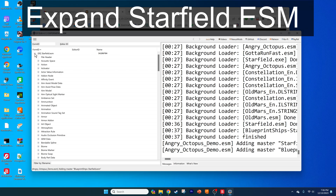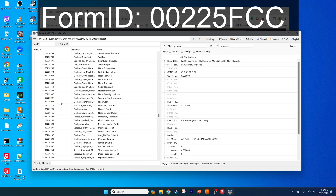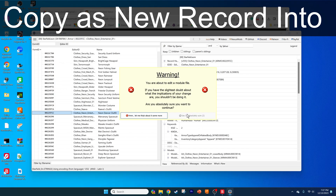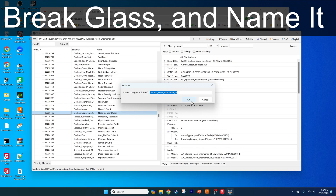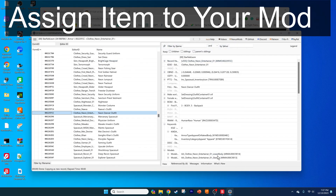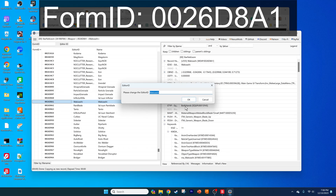Expand the Starfield.esm entry. Expand the Armor tab. Then highlight the Close Neon Entertainer 01 entry that has the Form ID as shown. Right-click on it and click on the Copy as New Record Into option, and then click Yes when it asks you to break the glass. Change the Editor ID to OctocamoSuit or whatever you want, then click OK. Put a check next to your new mod, Angry Octopus, clicking OK. Next, do the same with the Wakashazi, or katana, which is under the Weapon group and has a Form ID as shown on the screen.